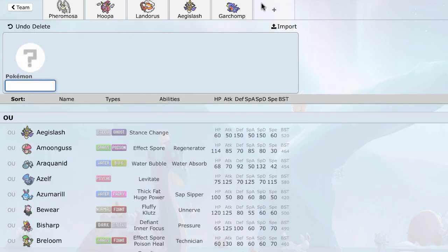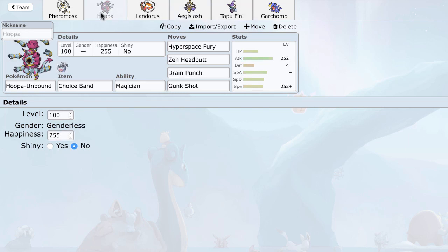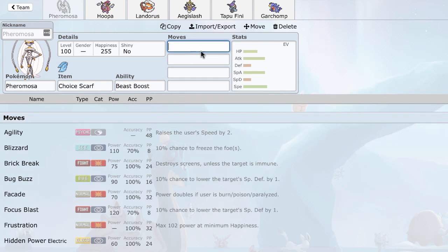Chomp in general is actually pretty good in this metagame — it works a lot, helping out with Aegislash and pushing through Steels, forcing in Landorus, getting off damage and getting up Rocks is just what I need. Now that we have this I need to decide my moves on Lando and Pheramosa. Looking at the team seeing how slow it is, I'm actually going to go with Scarf Pheramosa.